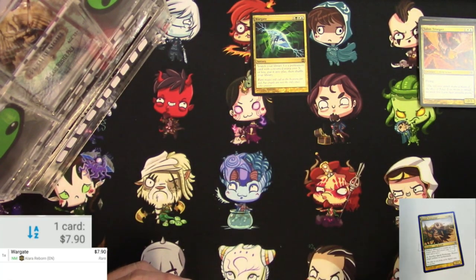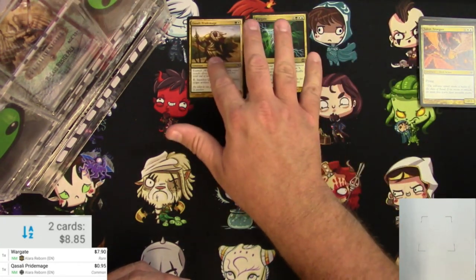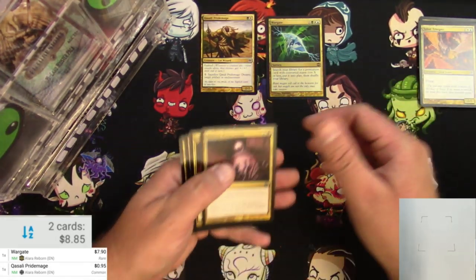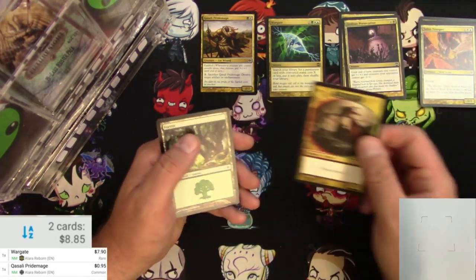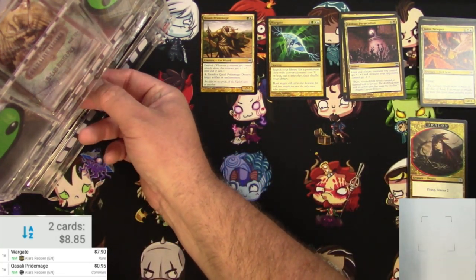I'm going to scan this Pride Mate as well — $0.95. That's my typical threshold for good cards. So there we go, off to a good start. Throw this stuff aside and move on. PackBot, what else you got for us?